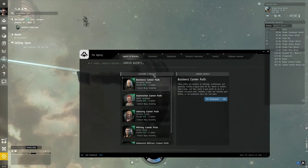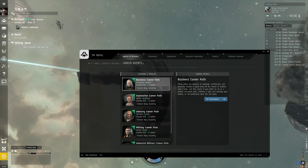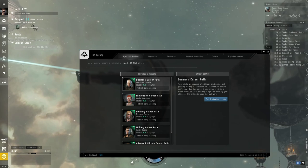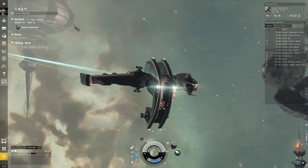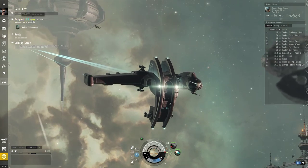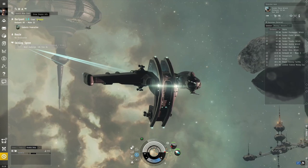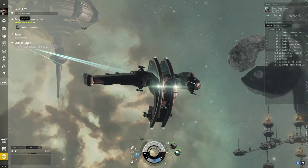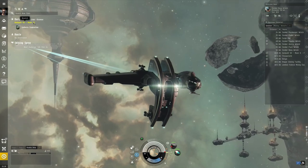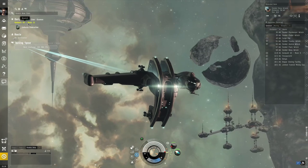We're going to go to career agents. All of these career agents are in the same place — they're all in the Kouster system, which is three jumps away. They're all at the same space station, the Federal Naval Academy. Let's close this and talk about where we are. In the top left corner, we can see we're in the Durapint system, which is in the Crux constellation, in the Essence region. Specifically, we are close to planet Durapint 7, the seventh planet in this system, near its 21st moon.